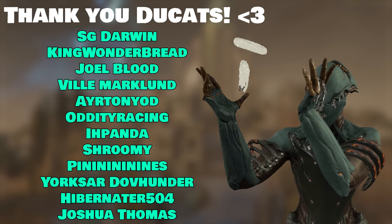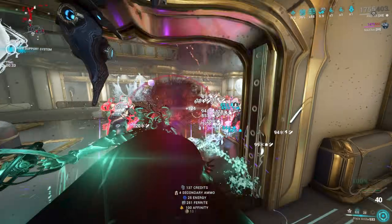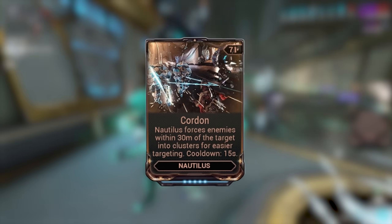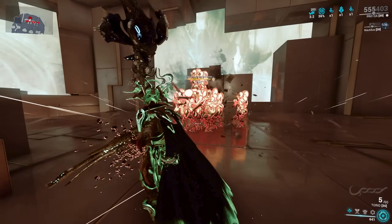A quick thank you for all of the members on my channel — thank you so much for your support, it really means a lot. Now you may be asking why? Well, the Nautilus has a mod called Cordon. Cordon forces enemies within 30 meters of the target into clusters, so basically free crowd control and a free Magus Anomaly.